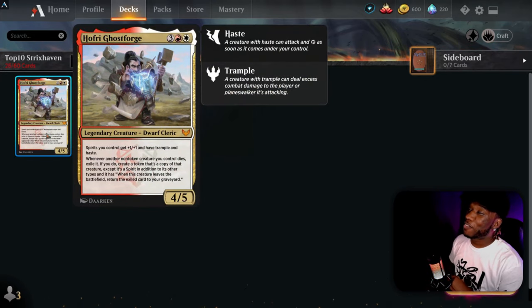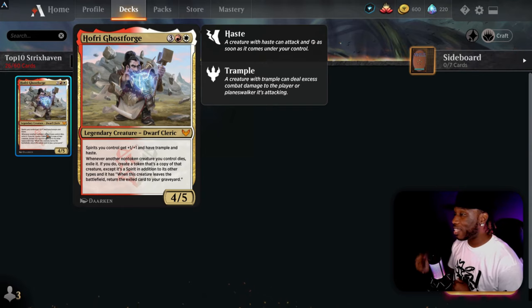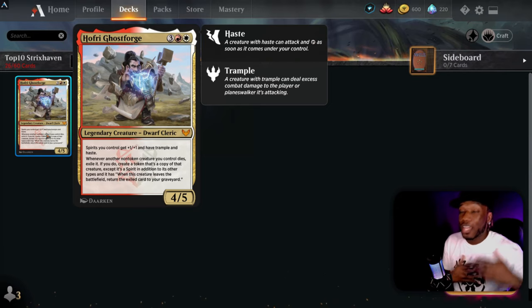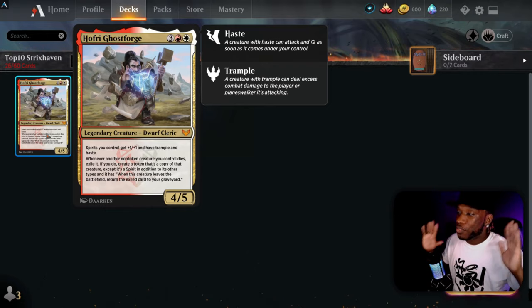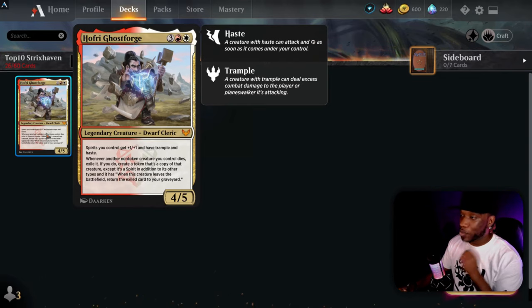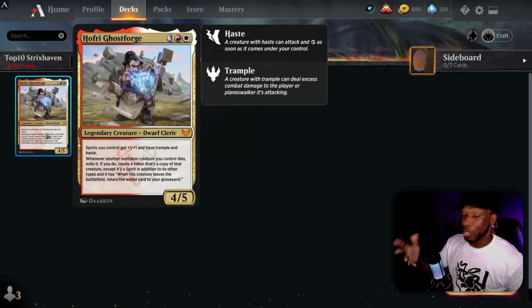Last on the main list, we have Hofri Ghostforge — a five-drop 4/3. Spirits you control get plus one plus one and have trample and haste. Whenever another non-token creature you control dies, exile it; if you do, create a token that's a copy of that creature except it's a spirit. When that spirit leaves the battlefield, return the exiled card to your graveyard. I built a tier one deck with this card — it is probably the real MVP of the entire set.